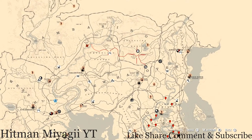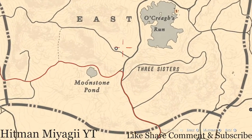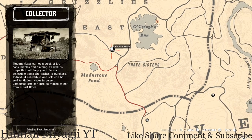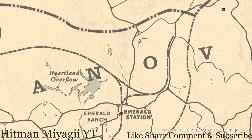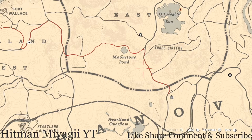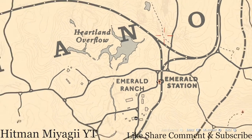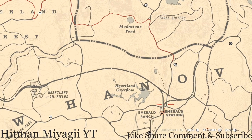Today she's in the Grizzly's East area near Oak Creek's Run, Three Sisters, and Moonstone Pond, right around that area. She will be here until 1 a.m. Eastern Standard Time, New York time. How I personally get to her at this location: I'll fast travel to Emerald Station and run up, because it's just right down the way — she's just a couple seconds up the map.